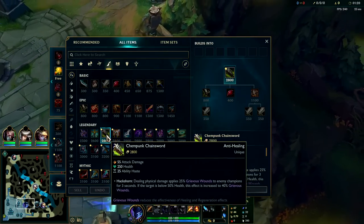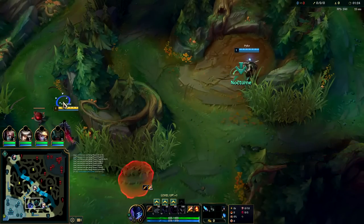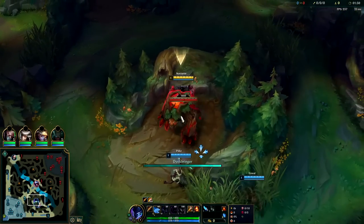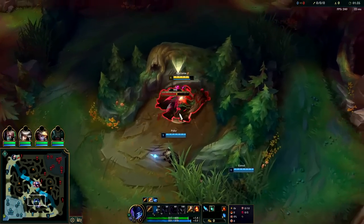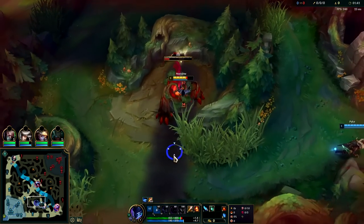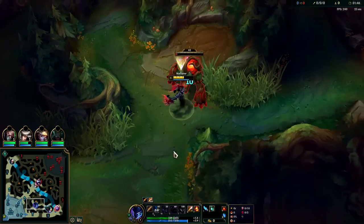You might be wondering why go Ignite if we're already going to be rushing this. We're up against Trundle — if you're up against Trundle or Warwick, something that's going to be giga scrappy, you should consider taking Ignite or Exhaust so you can guaranteed win the solo 1v1. It'll give you more Scuttle opportunities, more invade opportunities, and make it challenging for junglers to be aggressive against you. Flash and Ghost are still great options on Nocturne; it's hard to go wrong, but you do lose out on some early game solo capabilities.